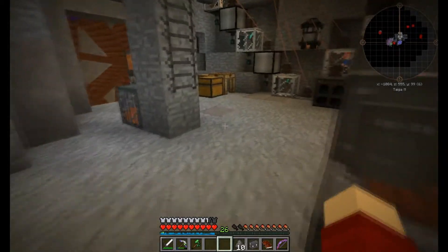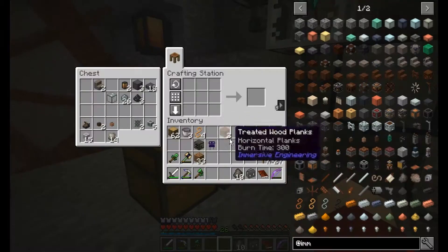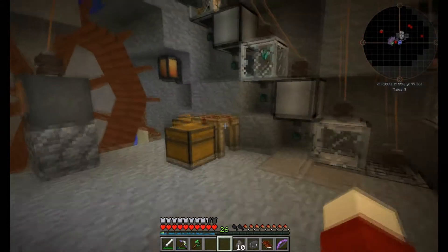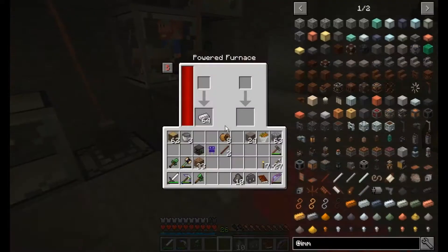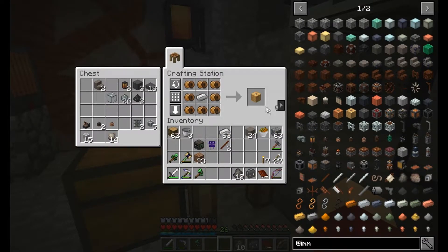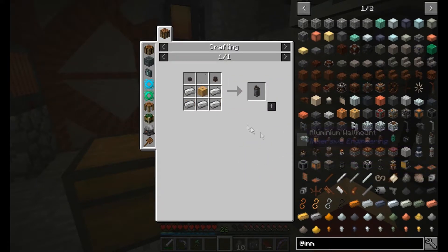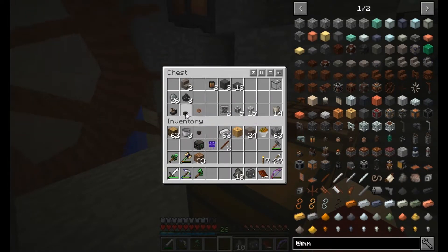I keep second-guessing myself and I'm pretty sure I'm still right — I could be wrong though. I think we're going to need more for the wire connectors anyway. Let's just make sure I'm right here. This should get us eight and it does, I was right. And if I put those around iron, that gets me that — the medium is iron and that's easy. We can actually do this if I make a medium connector.